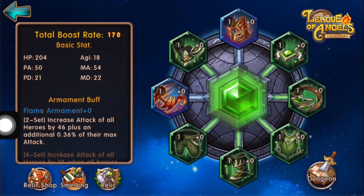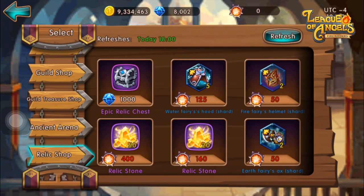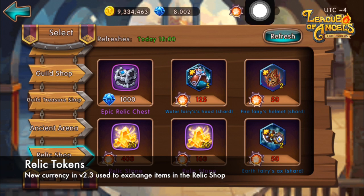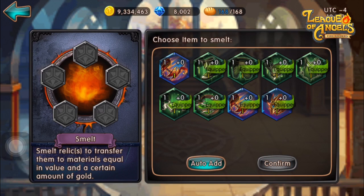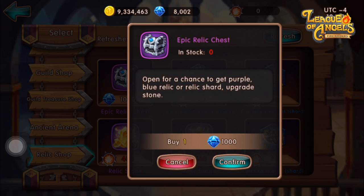Next, let's talk about the Relic Shop. It can be accessed from the Relic System by pressing the Relic Shop button, or via the Shop button where you scroll down to the Relic Shop. With the Relic System, GT Arcade has introduced a new currency called the Relic Token, used to purchase items in the Relic Shop. These tokens can be obtained in the Relic Dungeon as well as through Smelting. The first item on sale is the Epic Relic Chest, which costs 1,000 diamonds — an option for players who want to power up their Relics as quickly as possible.